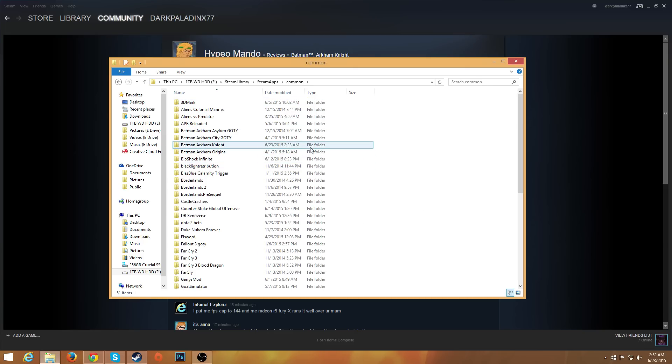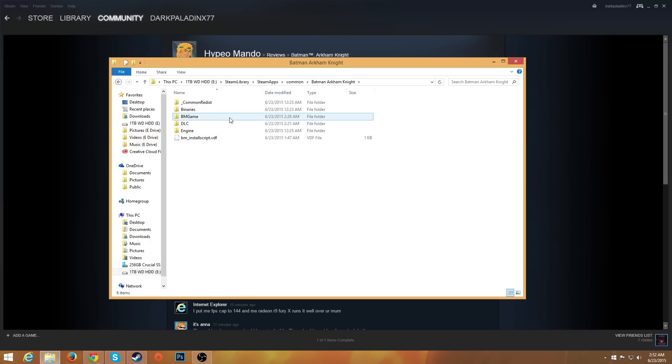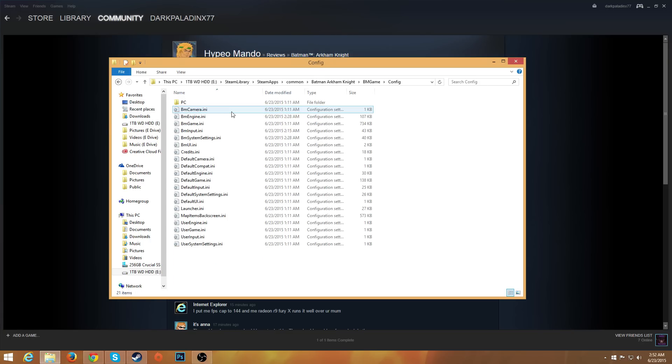Important warning: you need to start up Batman: Arkham Knight first before doing this, otherwise the file will not appear. So start up the game, exit out, and then come back to do this. Then go into the BmGame folder, then Config.